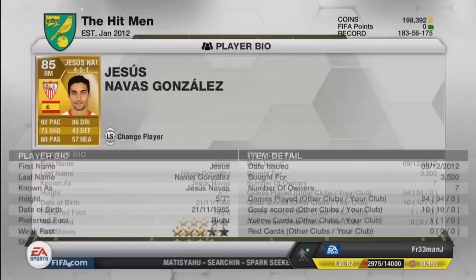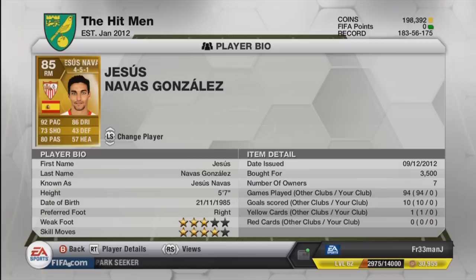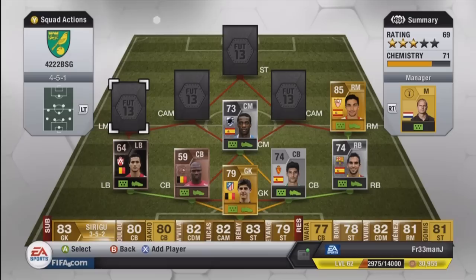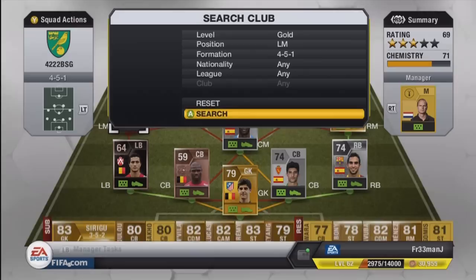The right mid we have is a gold player — Jesus Navas. He plays for Sevilla FC in the Liga BBVA with four-star skills and three-star weak foot at 3.5k. He has 92 pace and 80 passing — a very good player, probably one of the best right mids in the Liga BBVA other than Sanchez and Di Maria.